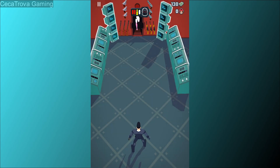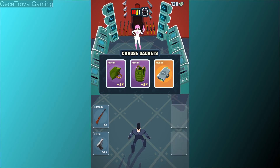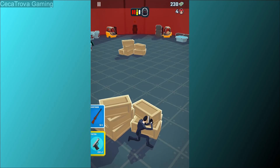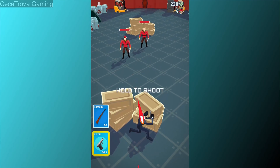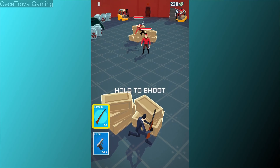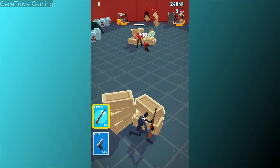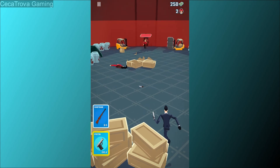I guess this is the boss and we have to choose gadgets — I'm gonna go with money. Let's continue. Okay, now there are multiple enemies, let's switch to the shotgun. Switching back to the pistol again.